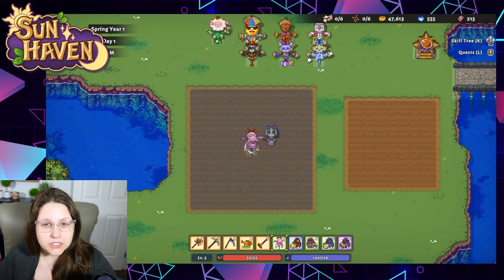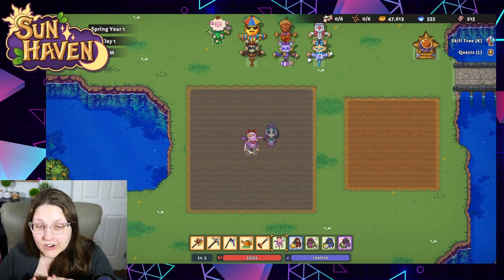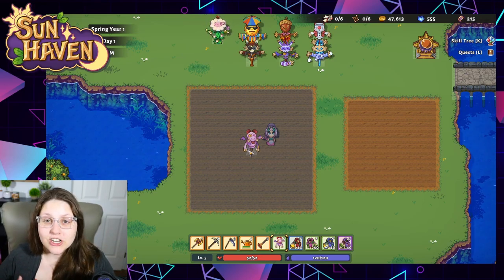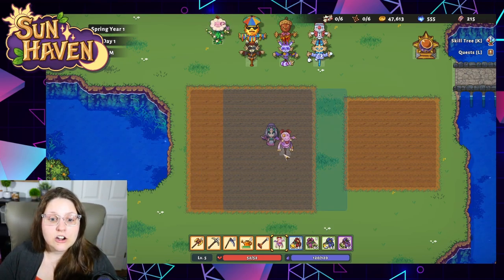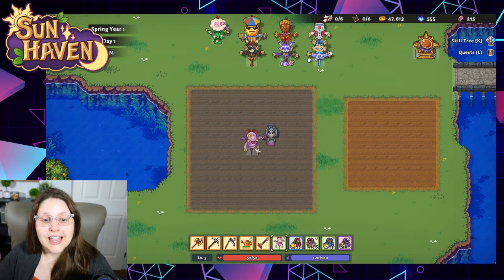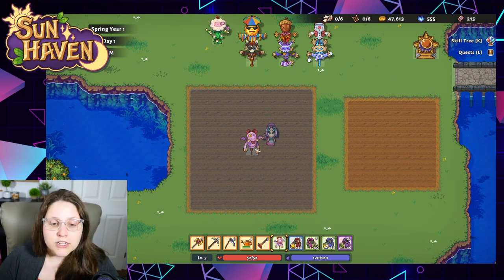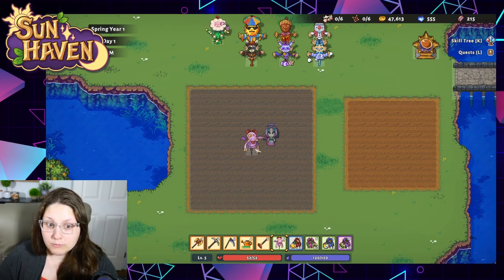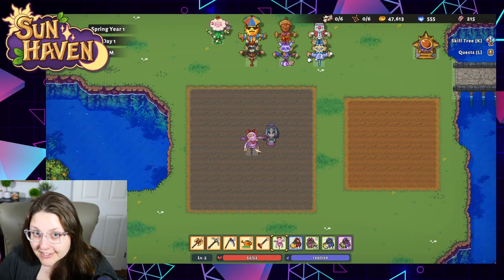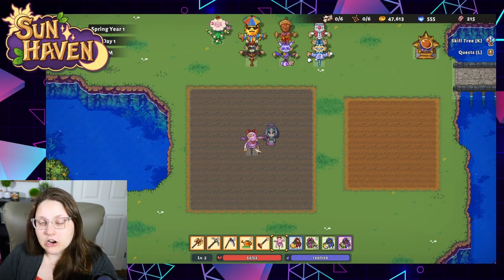The first thing we're going to talk about is scarecrows. Scarecrows keep those pests off your farm. These are critters that you can't go up and hack and slash to get rid of yourself — they have to be frightened off by a scarecrow. As you can see here, you've got a 5x5 section surrounding a scarecrow that allows protection from those pests per season. So you have to have the scarecrow per season.